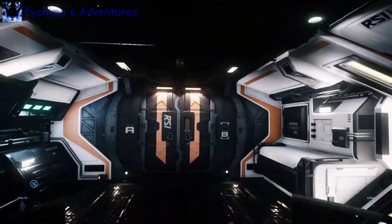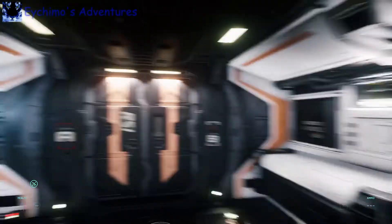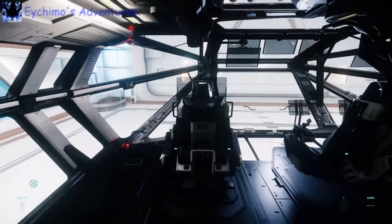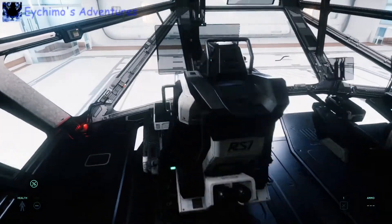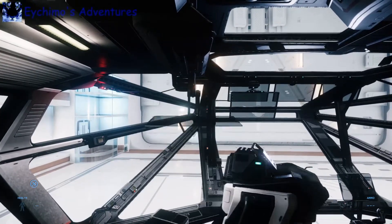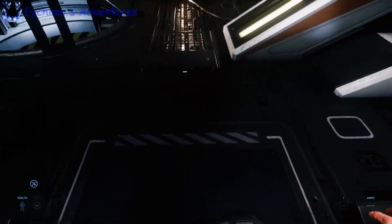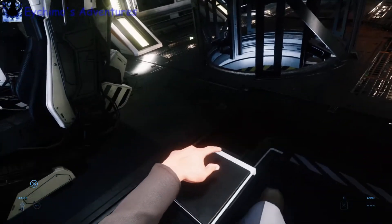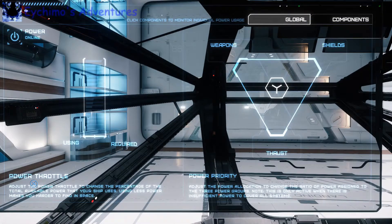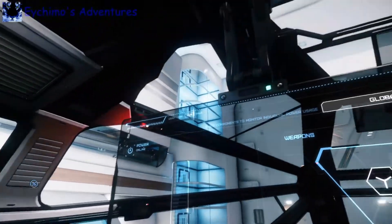We'll go get into the pilot seats. Sometimes it can be a chore to find the sweet spot to get seated, which is what we're going to do to pilot. The co-pilot seat pretty much has access to all the controls to help the pilot, except the flight controls itself. We've got shield power, missiles, and weapons up there. You can probably switch them in the PU, but you can't do it here locally.